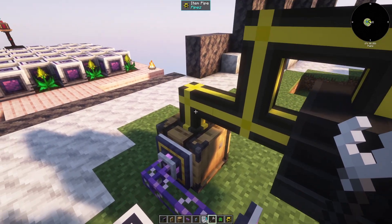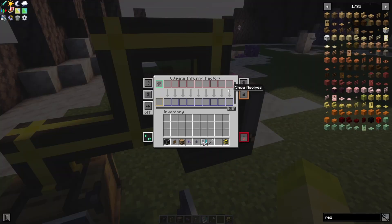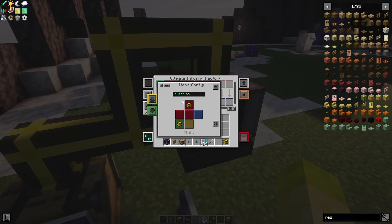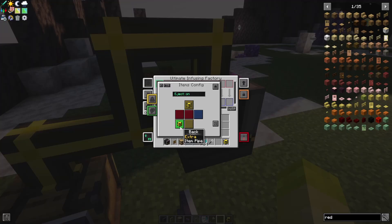Then wrench it. Now what does this do? Basically there are two inputs for infusing: the input slot and the extra slot. Now how are we going to configure it? First of all, for items, we need eject on so it's going to do auto stuff. On the top I like to do the extra slot — it's going to add stuff like redstone, coal, anything you put in this slot. For the back, we're just going to do the input, and let's do the bottom as output. All the other sides just nothing, because we don't need anything there.